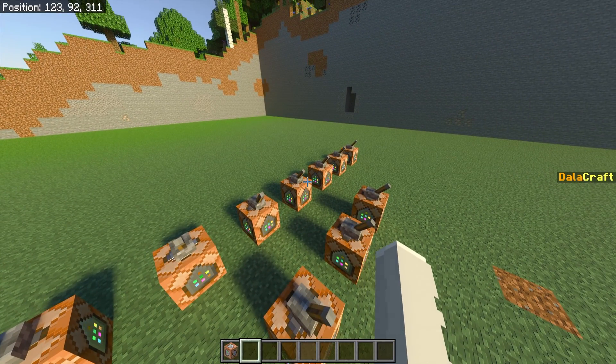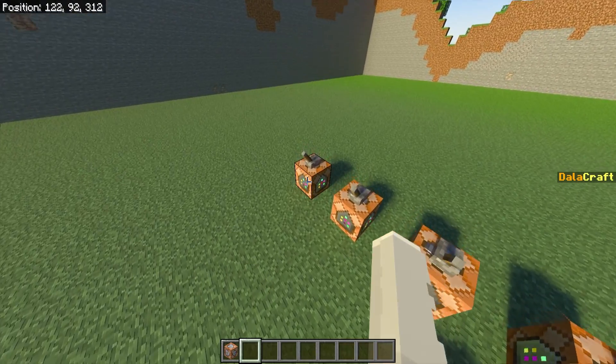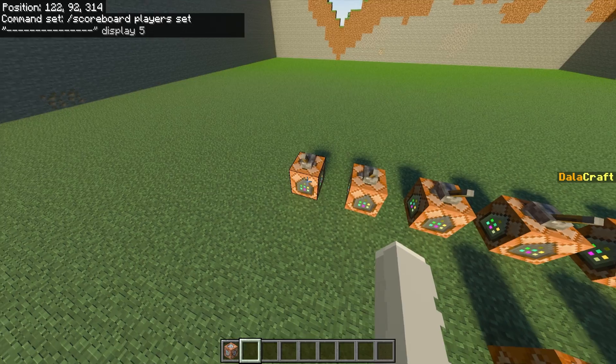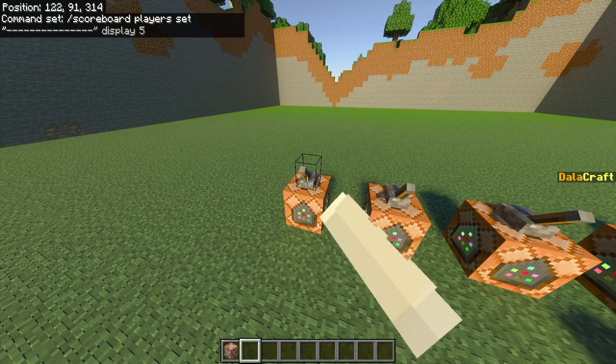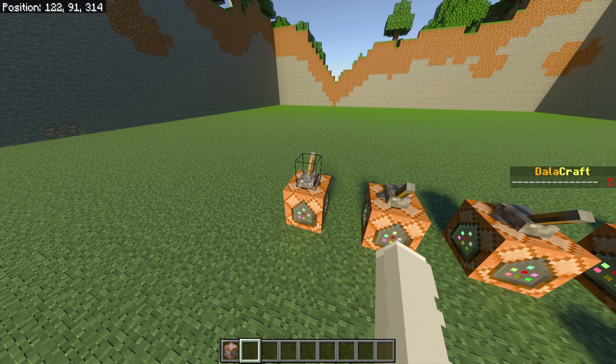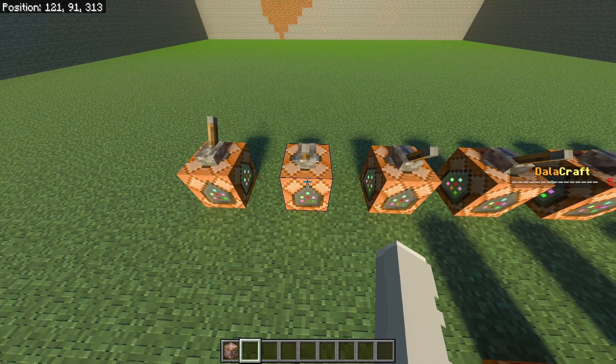Now behind me are the different sections of the scoreboard and you can customize this however you want. This first one is slash scoreboard player sets, and then you put quotation marks — whatever is between the quotation marks will show on the scoreboard. For this one I have gray lines set to display five. The number determines position: the higher the number, the higher it will be on the scoreboard. The lines on display five appear right under DollarCraft to separate the title from the other items. This next command block is the PVP command block.